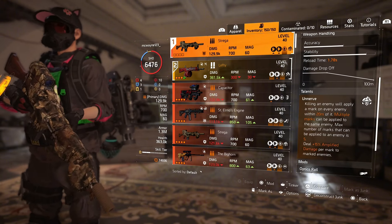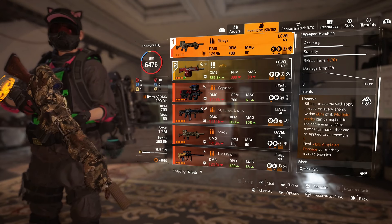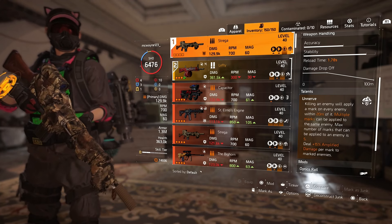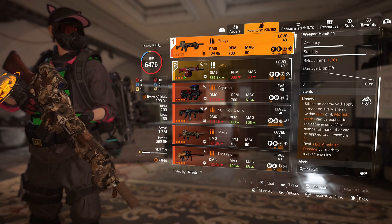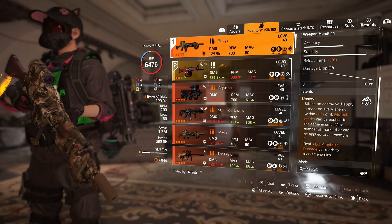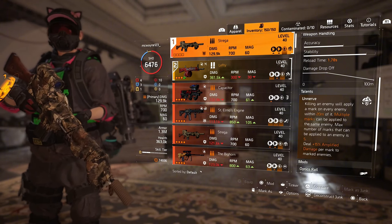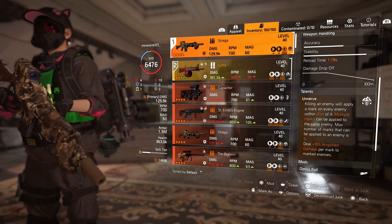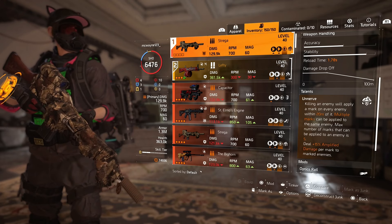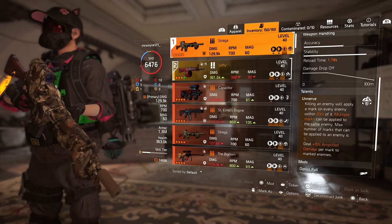On the talent: killing an enemy will apply a mark on every enemy within 20 metres of it. Multiple marks can be applied to the same enemy. The max number of marks that can be applied to enemies is 5, dealing +15% amplified damage per mark to marked enemies. That is the weapon — that is the Strega.